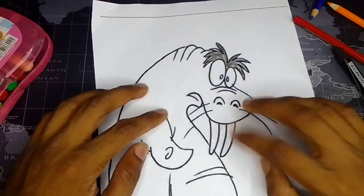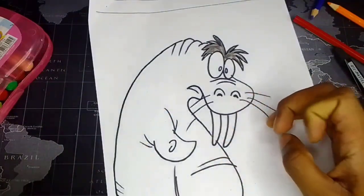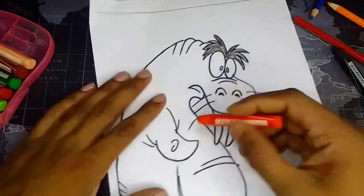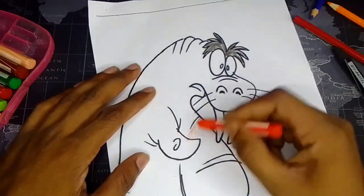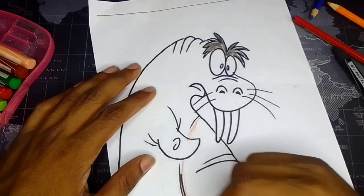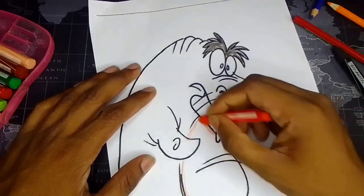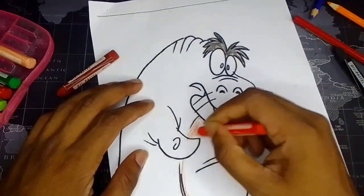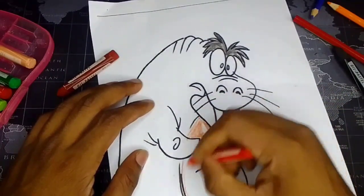I'm going to let his teeth white and his some orange color, really like this. And his entire body will be this color, so let's just draw it like this.